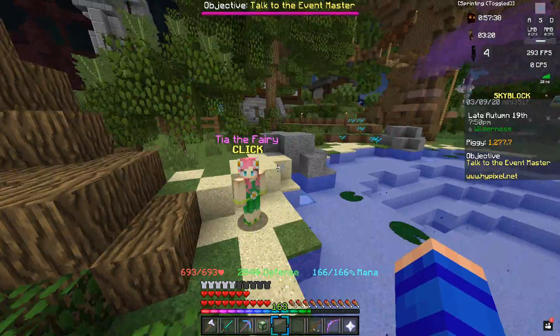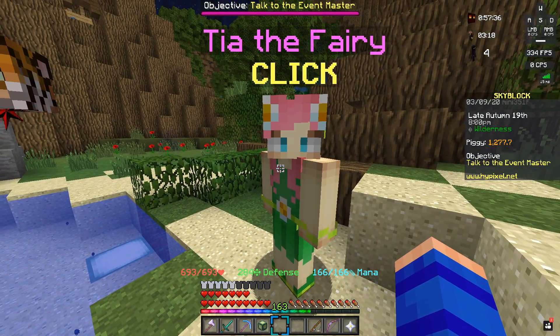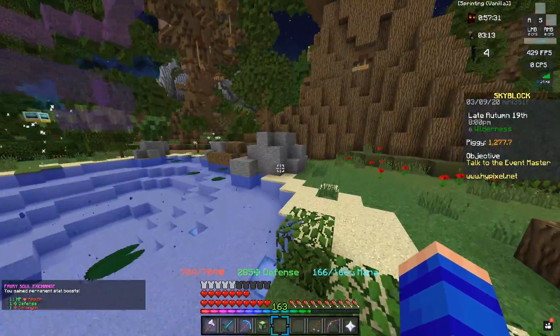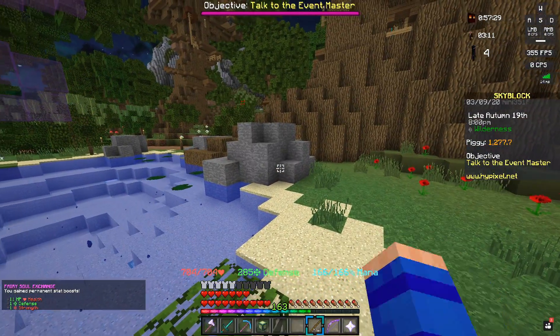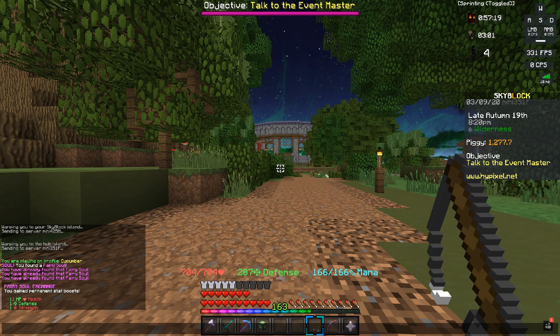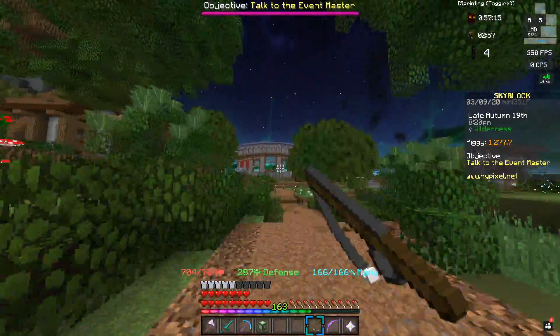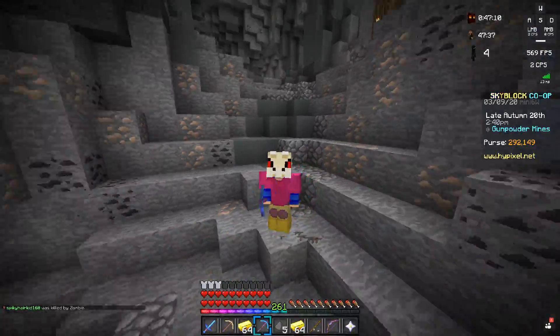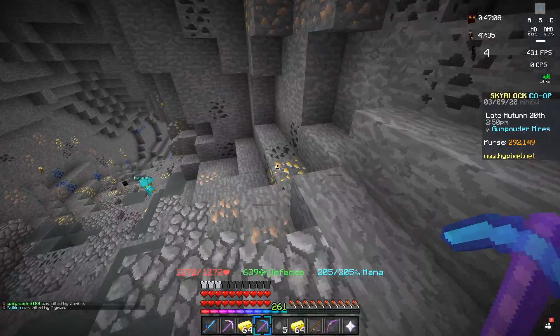Unfortunately it was just those three. Is that gonna be enough for an upgrade? It's gonna be so rip if it's not. Actually I have one extra still, but there we go — another upgrade: 11 HP, one defense, one strength. Nothing crazy, but as I say every time we get fairy souls, it slowly adds up. Do it another nine times and all of a sudden you've got an extra 100 HP, 10 defense, 10 strength.